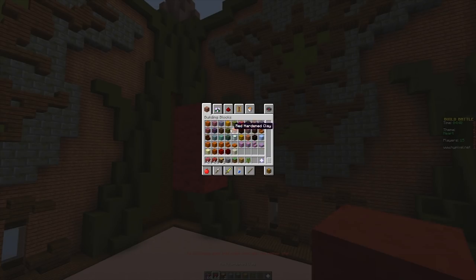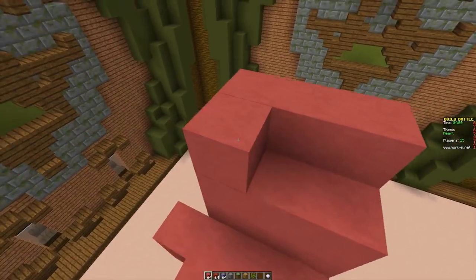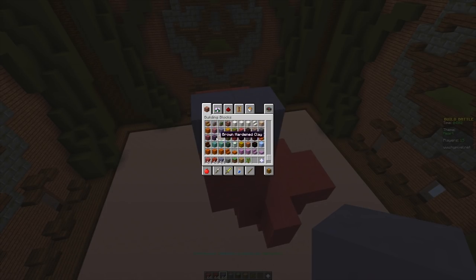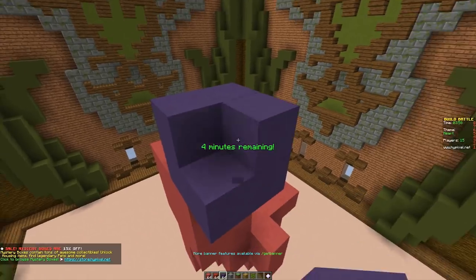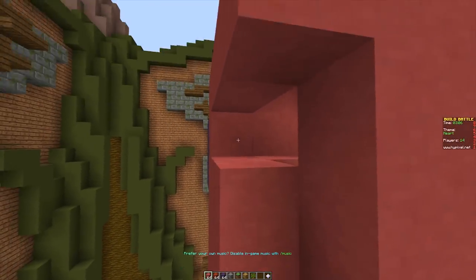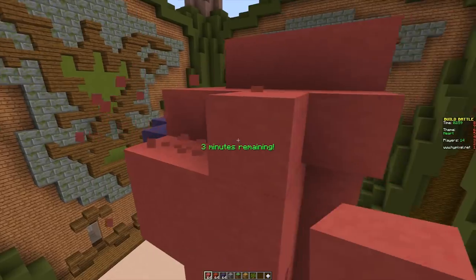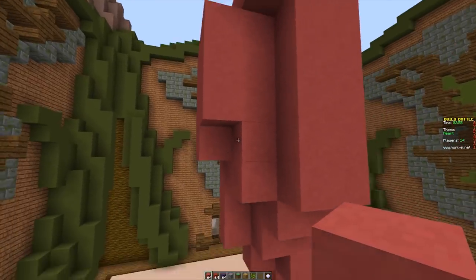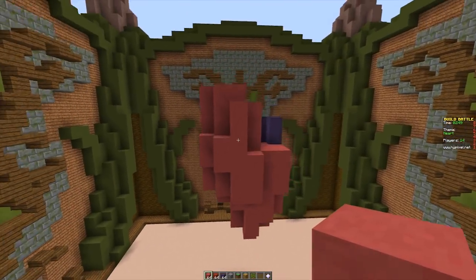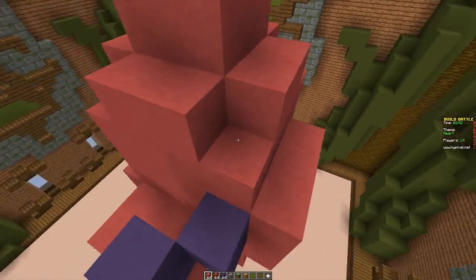I plan on building a working human heart - at least that's the idea. I could go for a simple cartoon style heart but I really want to go the extra mile for this last build. I'm even going to use some purple stained clay to actually create the veins. All these red stained clay blocks are going to make the shape of the heart - it is a tricky shape. Right now it looks kind of decent, but we need to find a way to stand out from the crowd.